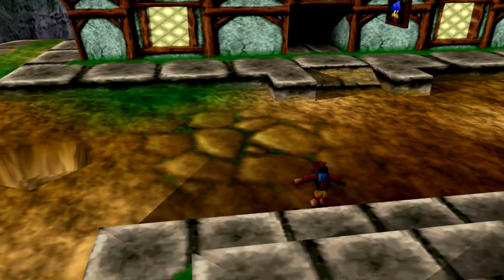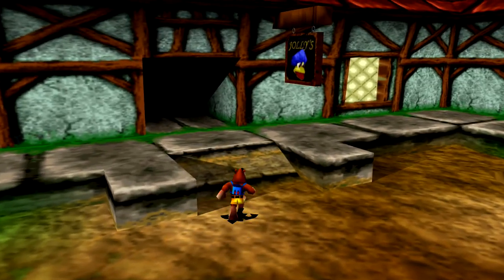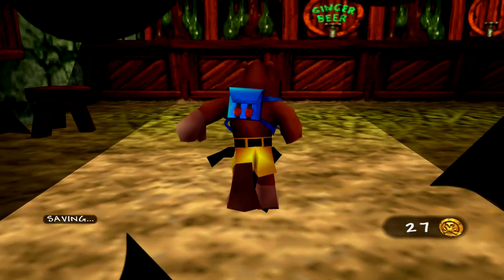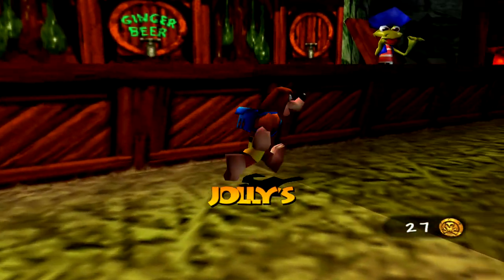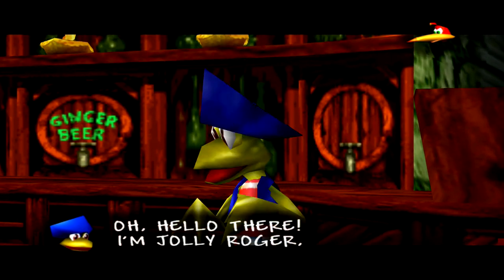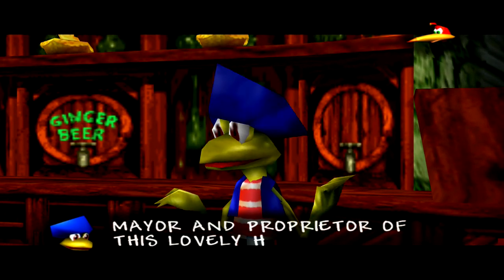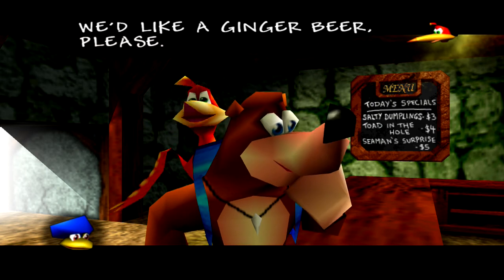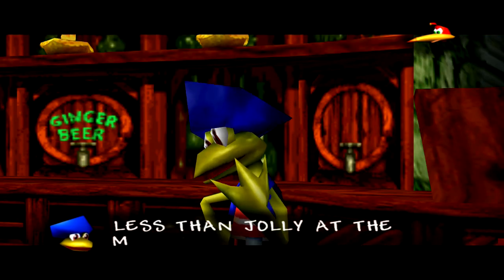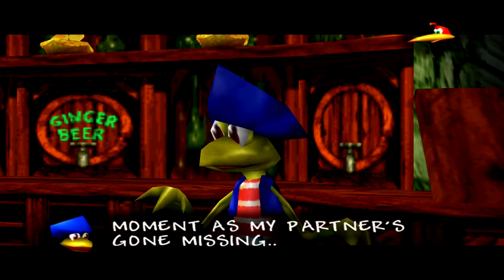She's a strong, independent woman. Okay. Anyway, let's head into Jolly's right now and see if he's a happy kind of guy. His name is Jolly, after all. So let's just jump on his counter. 'Hello there. I'm Jolly Roger, town mayor and proprietor of this lovely Harborside Inn.' We'd like a ginger beer, please — yeah, on the rocks. 'I'd like to oblige, but I'm less than jolly at the moment as my partner's gone missing.'